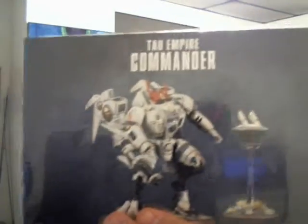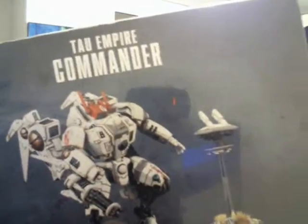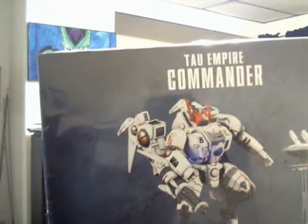I've had time to read the Tau Codex, but I haven't had a chance to look at the data cards or the Tau Commander models themselves. The data cards are still in the plastic — I haven't opened them yet. The Tau Commander comes in a bigger box than I thought. It's two models: the commander and a drone, and you can make it into a shield drone or a gun drone. I'll probably make it a shield drone since I have a ton of gun drones already.